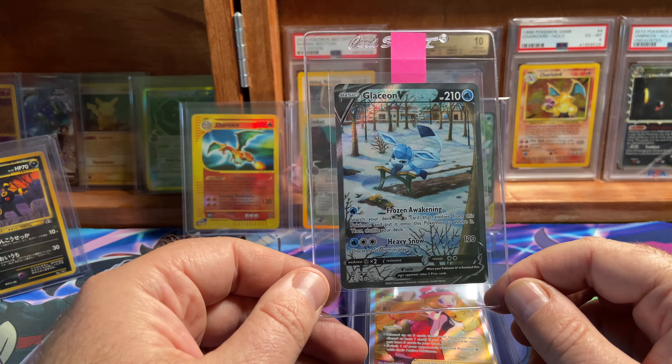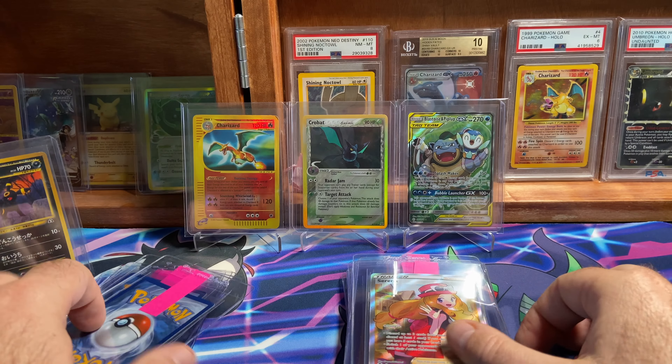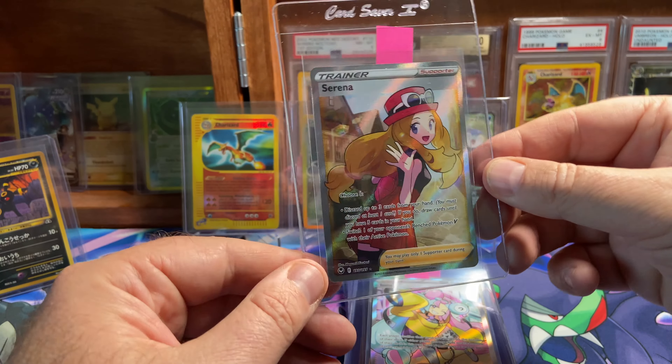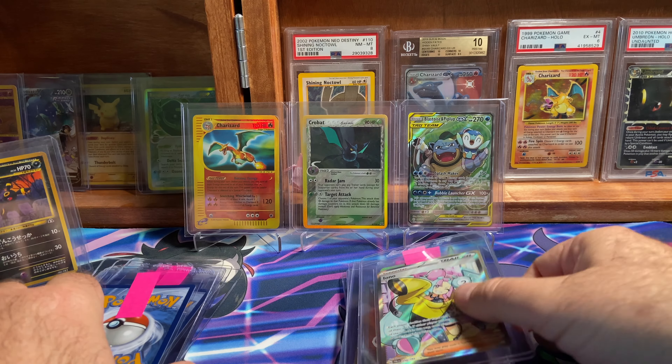Glaceon — another beautiful card from Evolving Skies. One of the alternate arts. Easily a 10, in my opinion. Serena here from Silver Tempest. I have several of these. The goal is to hopefully get a 10 on this one so I can sell it and help pay for some of the submission.